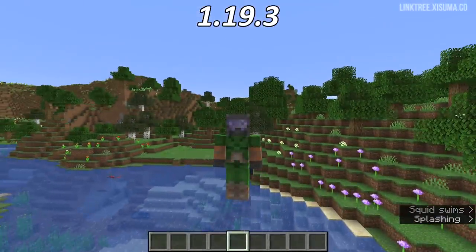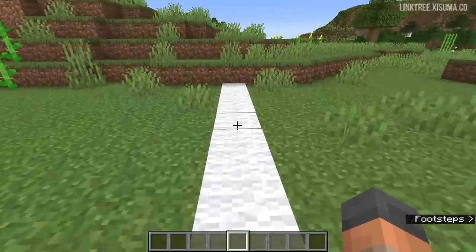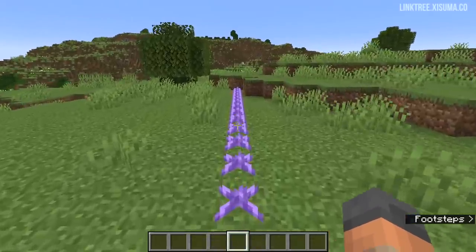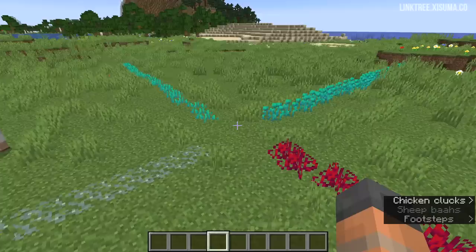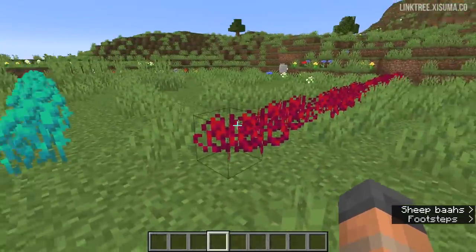There are also new sounds, and the first three are step sounds: one for walking on carpet, another for walking on lily pads, and one for walking on the small amethyst bud. Additionally, you now simply hear stepping sounds when you walk through glow lichen, nether sprouts, or either of the roots.